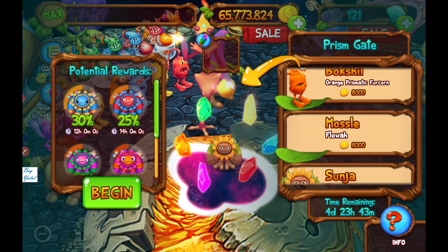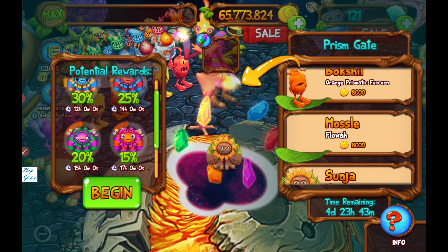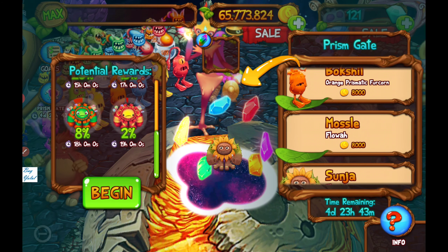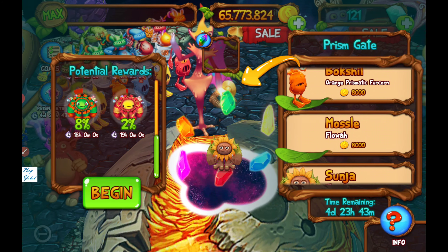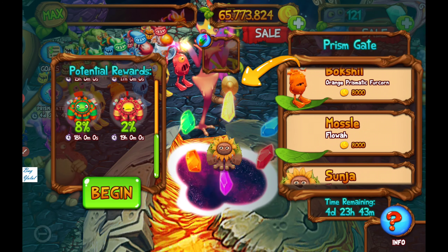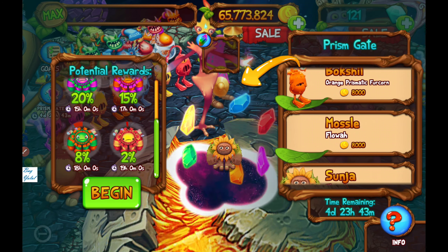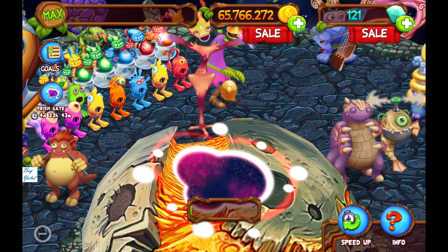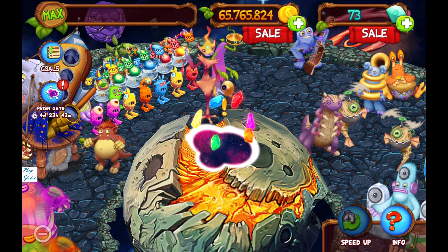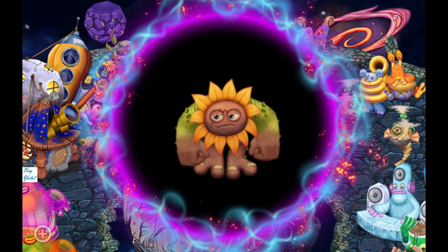The yellow one is the easiest - yellow Flowa is easy, red one, green one, and orange one are also easy. But the green monster and yellow prismatic Flowa seem a little bit difficult to get. Let's get started transforming Flowa on this amazing beautiful Space Island.